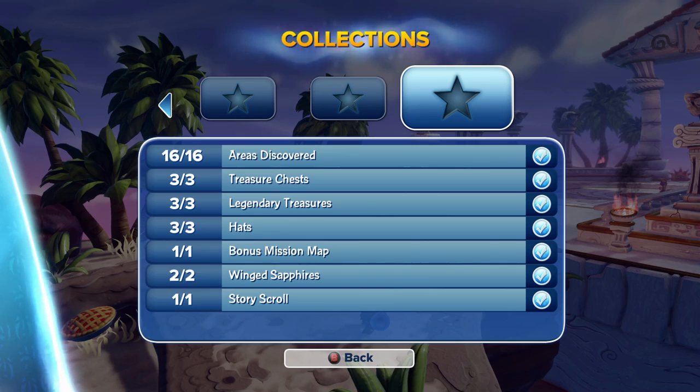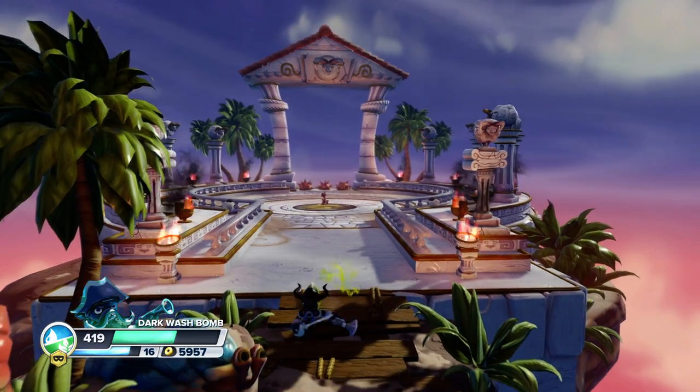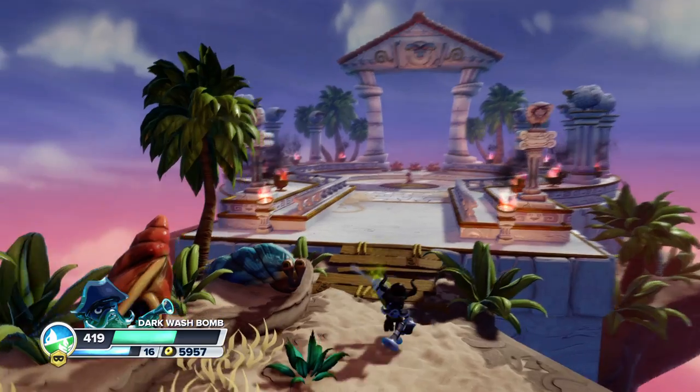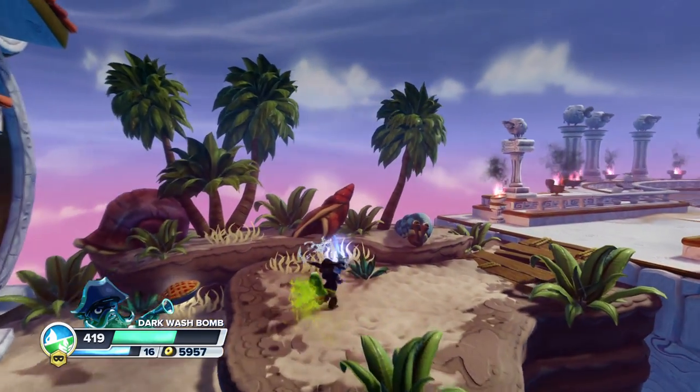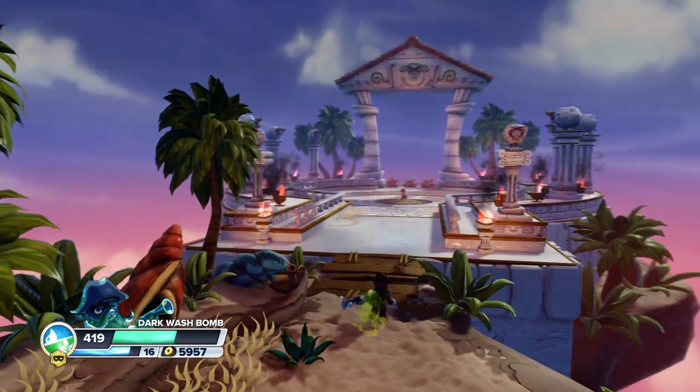Alright guys, as you see, that's all the collectibles for Sheepwreck Island. So please leave a like if you liked it and if you found it helpful. Please share it if you would — that really helps out. Make sure you stay tuned for more Skylander Swap Force. Thanks for watching, you guys — you all have a good day, and I'll talk to you later. Skizzle! See you later.